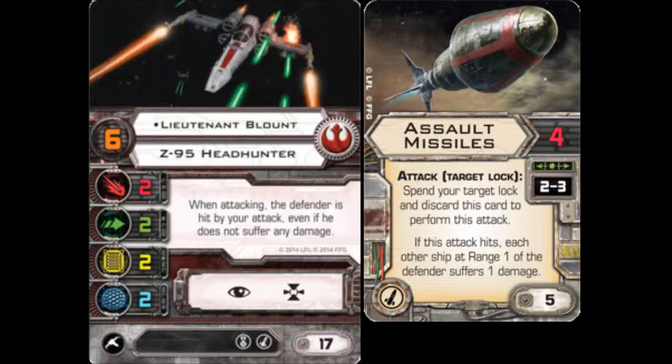Lieutenant Blount obviously boosts that effectiveness because once you fire it, you can basically say everyone other than the target automatically takes one damage. Let's see if the target actually takes anything — because whether or not he hits, it's going to count as having hit, and therefore the special effect of the Assault Missiles will trigger because it says 'if this attack hits.'